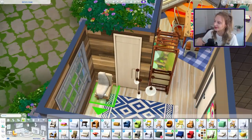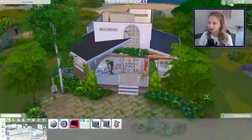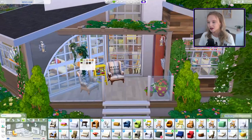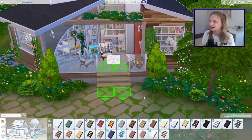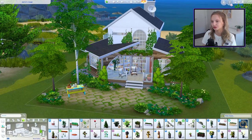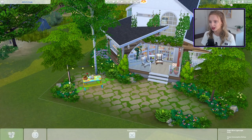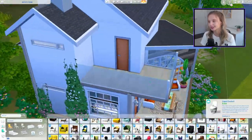Moving on - finishing up the downstairs I added a really funky chair from Eco Living in the entrance which I love the shape of and haven't used enough. There's a little seating area outside in the main porch with lots of outdoor seating. In the artist career you can work from a digital tablet, so maybe our artist works outside a lot on her tablet. I finished up with a little picnic area instead of an easel out the front, with a picnic basket - more sociable space.